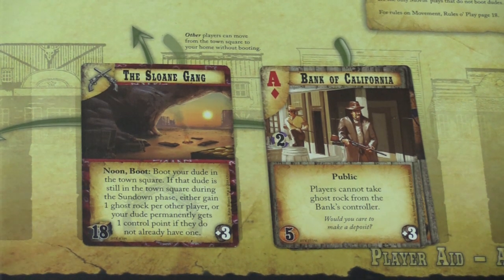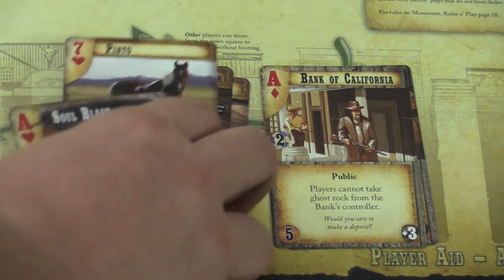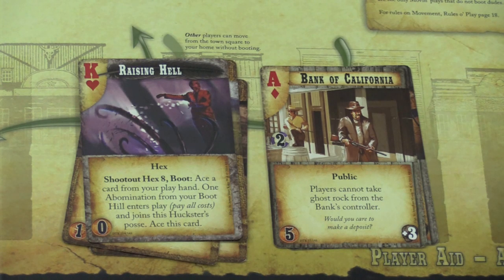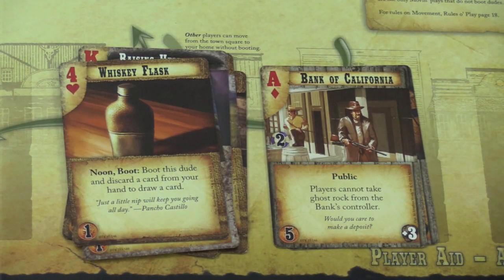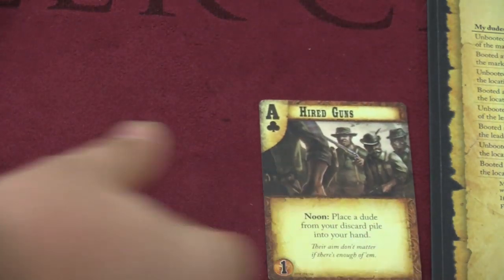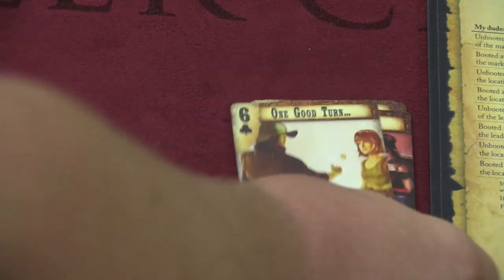Hearts are made up of two different things: weapons — like an auto revolver, which has a difficulty so you'll need someone who can actually build it — or a pearl-handled revolver; equipment like a pinto; hexes that characters who can cast spells use, like raising hell or a blood curse; and sometimes just other items like a whiskey flask. There's a lot of different terminology, but one key word is 'boot' — this game's version of tap, where you turn something sideways. There's also 'boot hill': as the game progresses you discard cards into a discard pile.